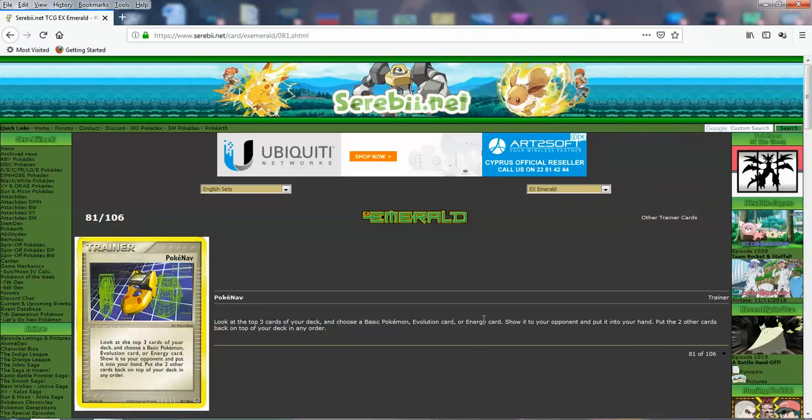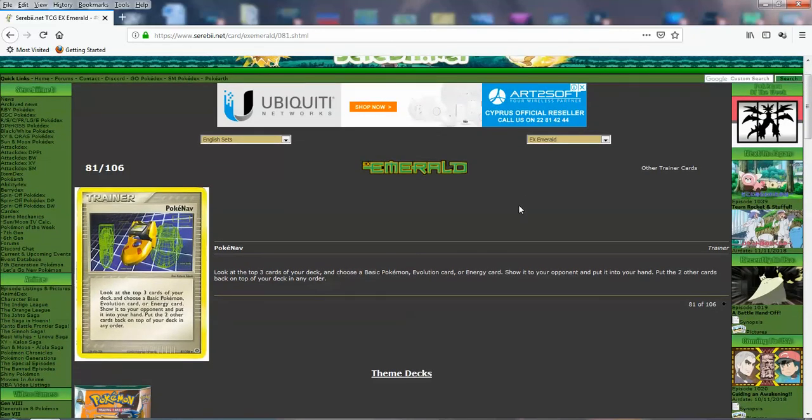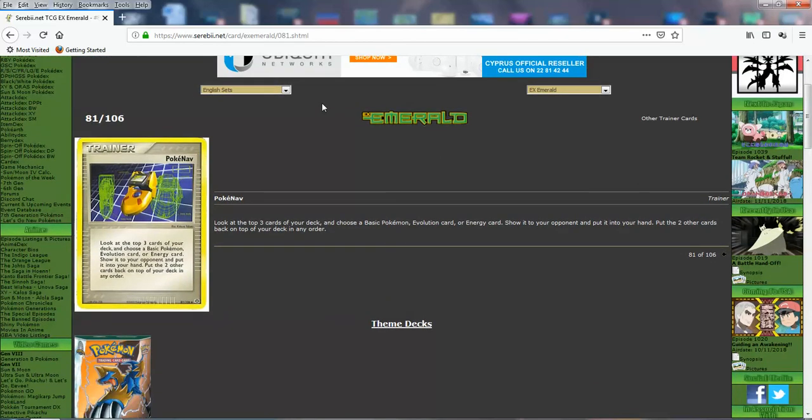Next up we got Pokemon Navigator — PokeNav. I think this might be the first time this got released in the Emerald set. It's basically the same effect as the Pokemon we have now. Look at the top three cards of your deck, get a basic Pokemon, Trainer card, or energy card, put them into your hand, and put the other cards in any order back. It's okay for back then. What they should have done with the reprint in Celestial Storm is improve the effect — make it so you reveal four or five cards.